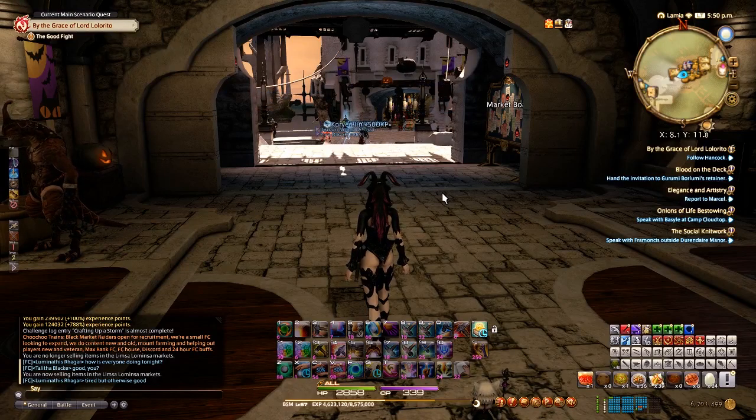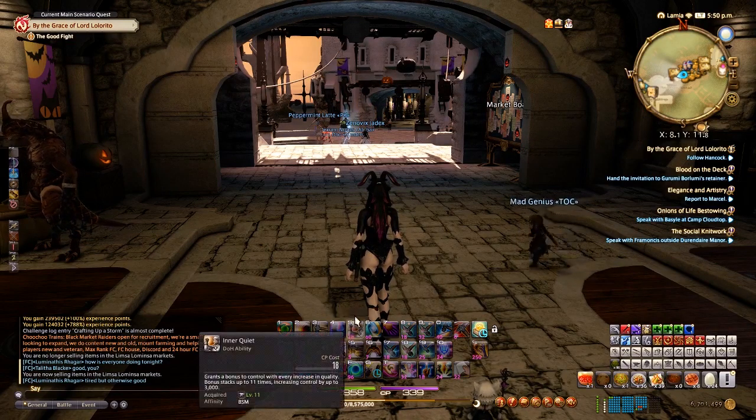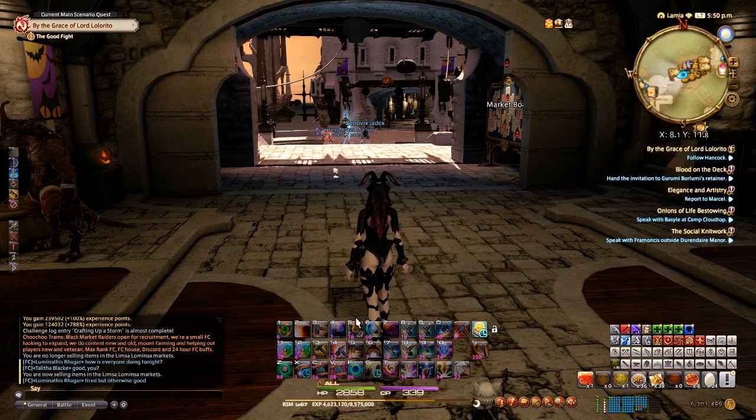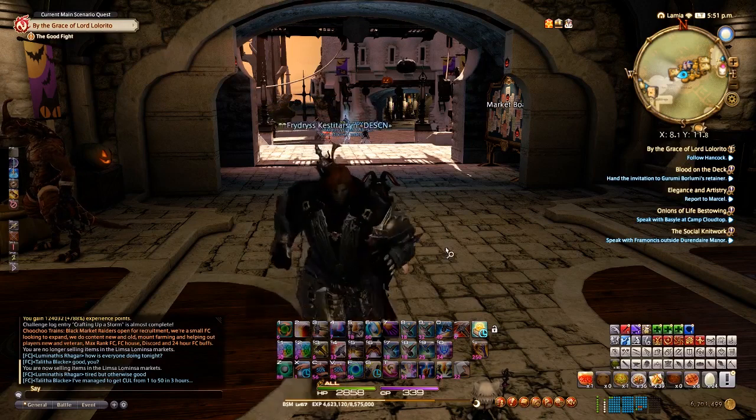Now for a basic crafting rotation. Think of crafting in a few small goals. First, turn on Inner Quiet — this grants a bonus to control with every increase in quality, so each touch improves your control for future touches. The whole goal of crafting is to build up Inner Quiet stacks by doing as many quality increases as you can, then make big leaps in quality toward the end with the control buff from Inner Quiet.